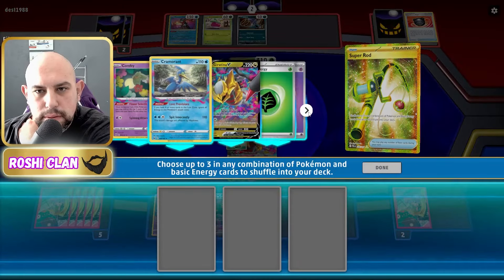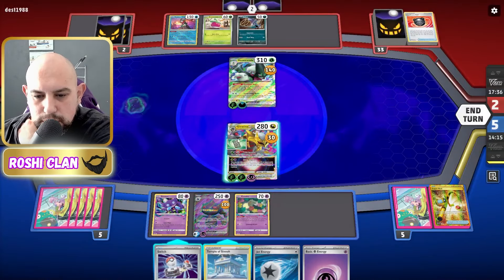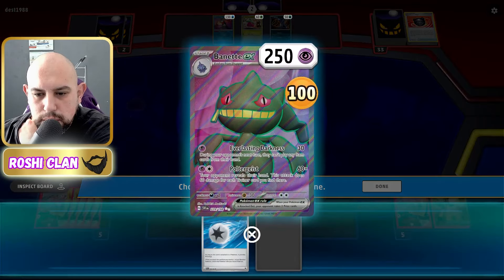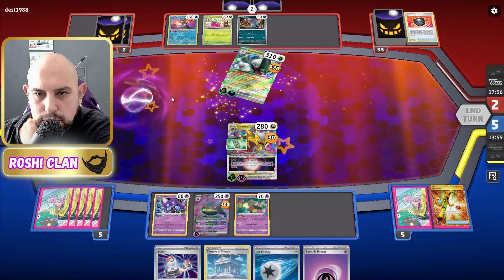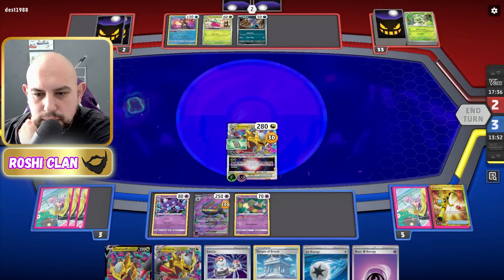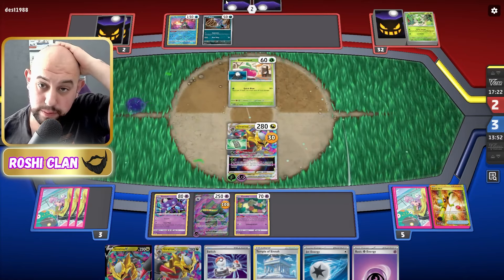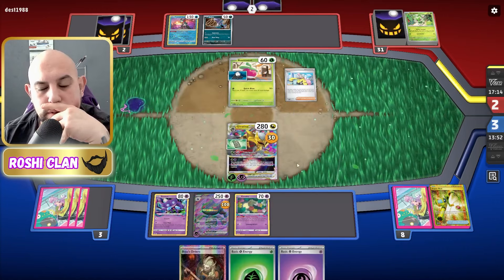I might have to fill the deck full of energy so I don't deck out next turn. I'll do a Super Rod — energy, Psychic and a Cramorant — so I can attack next turn as well. Then I can do Lost Impact. I'm going to take out one of the Jet Energies and one of the Grass Energies. That's two prizes there and that's a T now. I was going to do a Psychic onto the Stableye, then Switch — I can still do it.